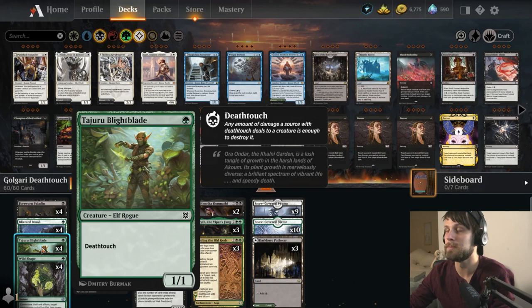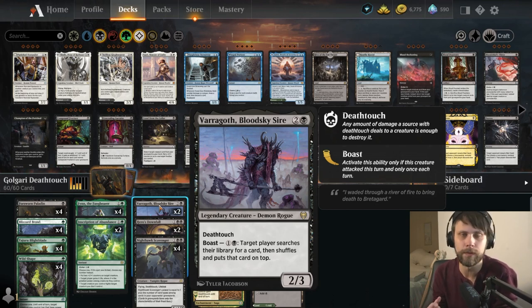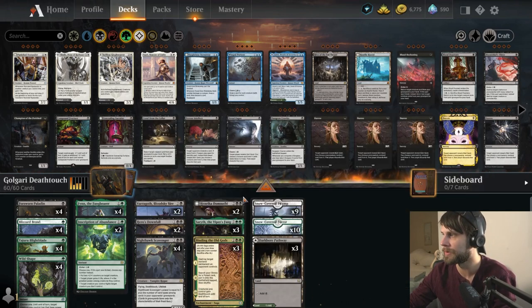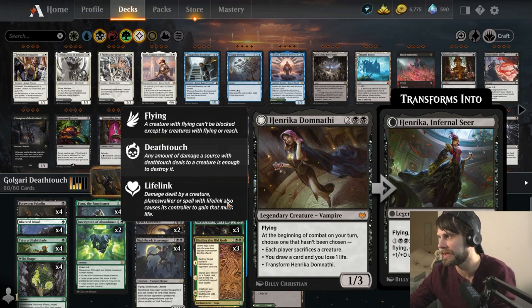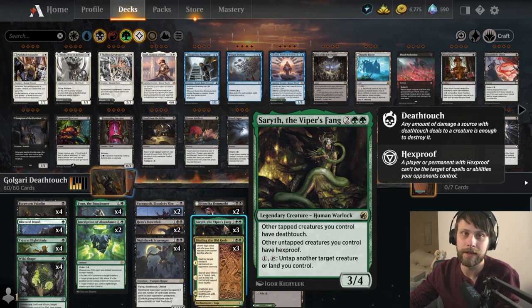Taju Bright Blight Blade is not a very exciting card normally, but a 1/1 Deathtouch for one is perfect for this. We also have Varagoth, which has Deathtouch as well as a unique Boast ability that lets us pull whatever we need from our deck to play the following turn. Nighthawk Scavenger is just a fantastic creature with Deathtouch. We also have Henrika Domnathi — this flips to have Deathtouch, and additionally you can use it to sacrifice creatures or draw cards. Serith the Viper's Fang basically gives all of our attacking creatures Deathtouch, and any untapped creature aside from Serith has Hexproof, making it very difficult for our opponent to deal with our things.